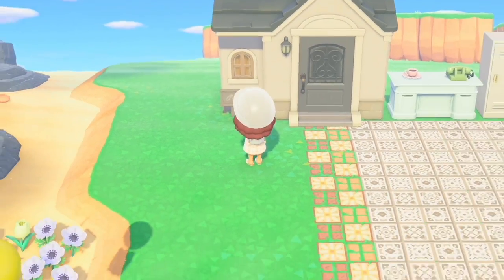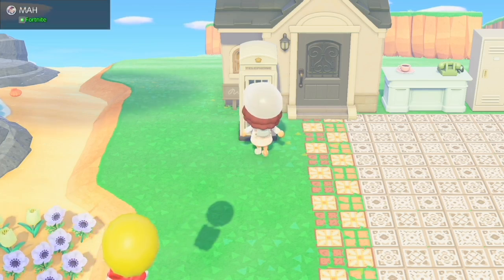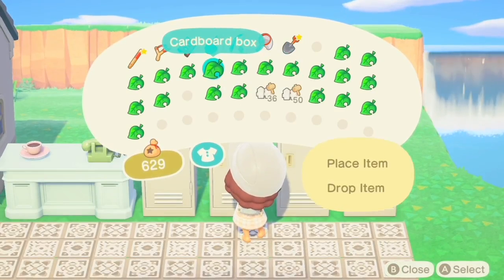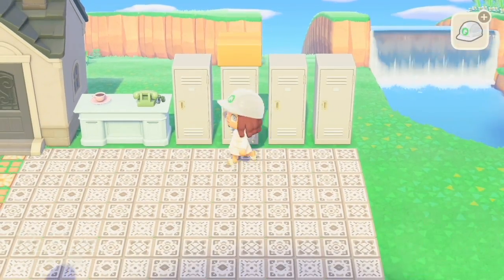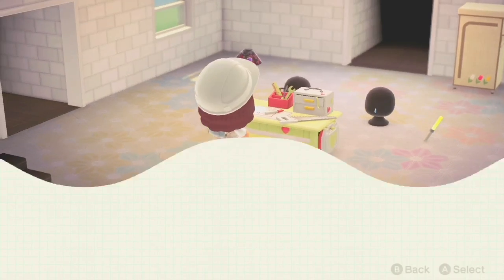Now I'm placing this phone box right next to her house. I don't know why, I just think it looks cute — I feel like it's something you'd find in an old post office. Then I placed a box on the lockers.